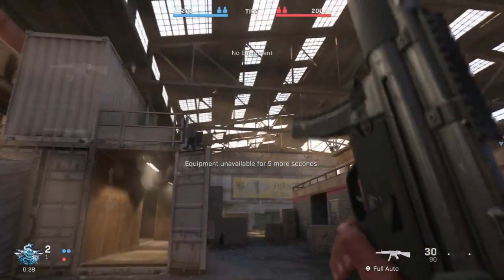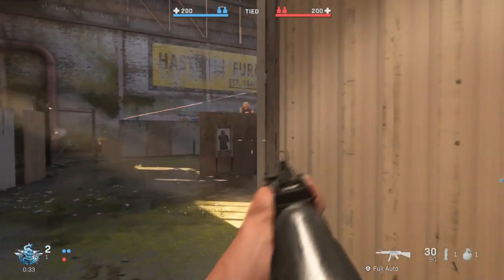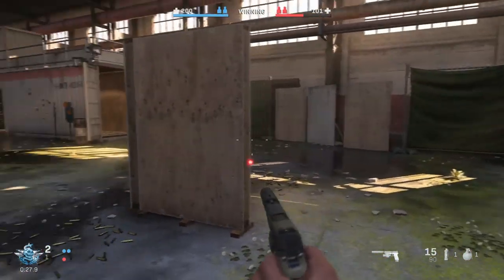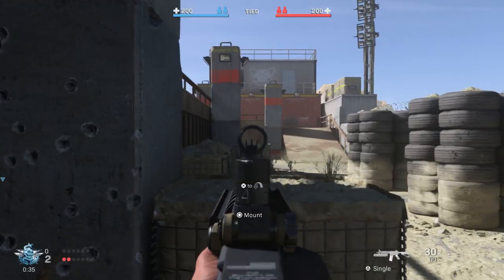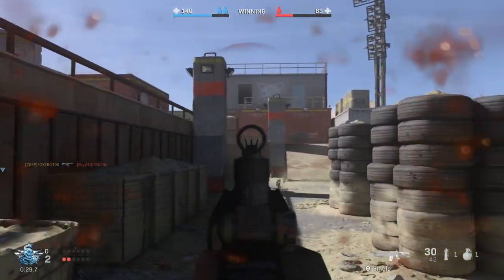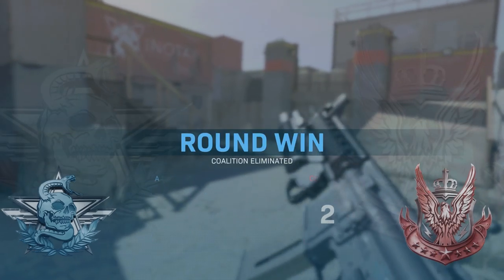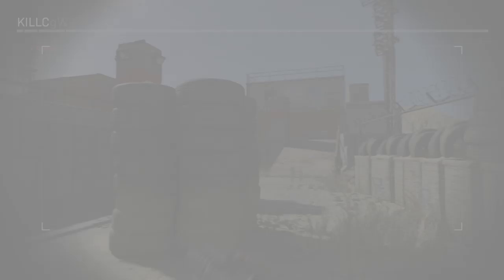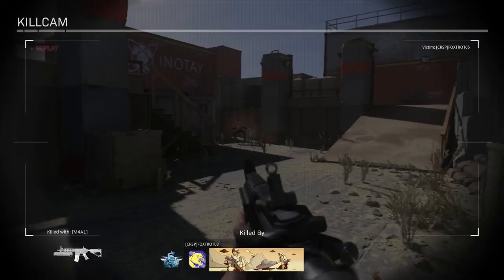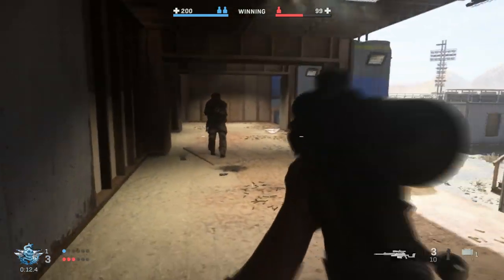These next few clips are from the 2v2 Gunfight mode, which I'm sure everyone's already seen, so there are only like two clips here. This first clip is just to show you not to use the single-fire option on the MP5 — I hit that guy like four times and it still didn't kill him. Don't use single fire, it's useless. This is the new mount feature — you can go up to any item and mount your gun on it. You hit circle and it gives you steadier aim and a bit of a head glitch. That's going to be every camper's dream — in a corner, mounted gun, no recoil.